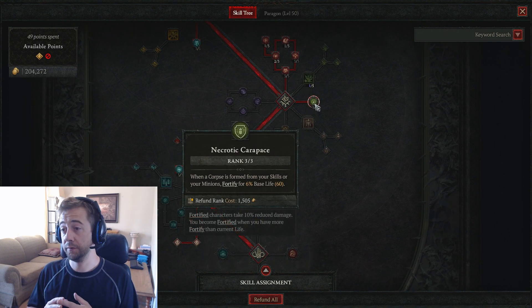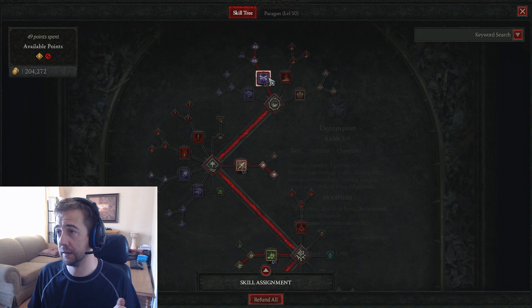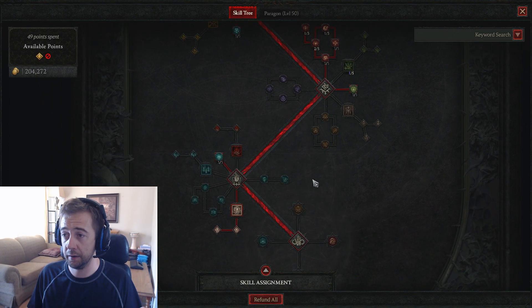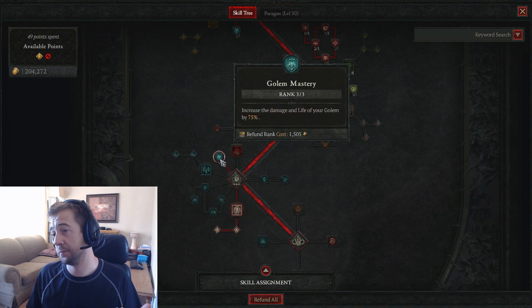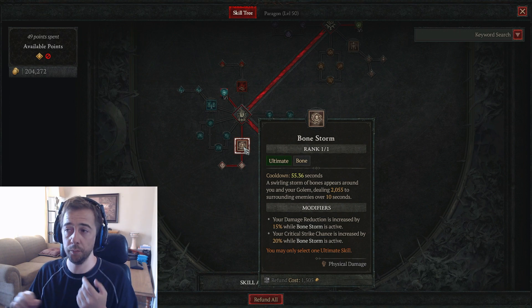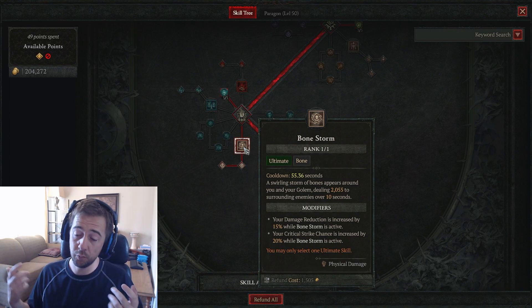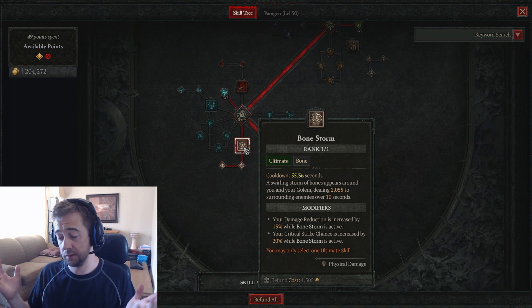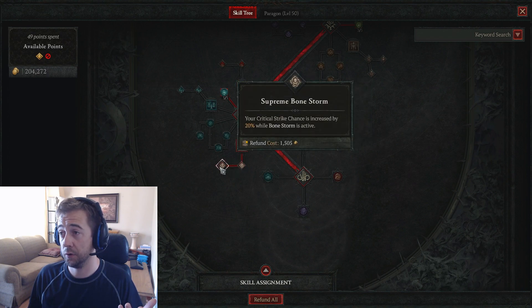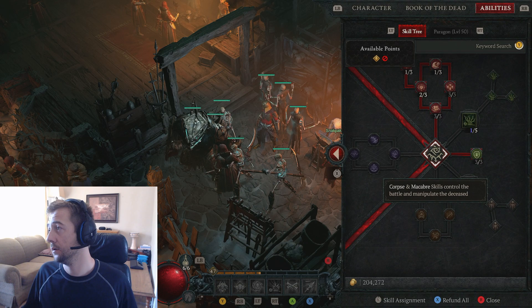Everything I do is for forming corpses — even this attack here forms a corpse and gives me 45 essence, so I always have essence and it's basically impossible not to have it. The bone storm is what I use — I don't have a full bone build but bone storm is insane because it surrounds you and your golem. When you want to burst a single target even in AOE, you just get you and your golem on top of it and burst — that is insane. It gives you 45 essence so it helps you survive while doing it, and critical hit channels — this is what you want.